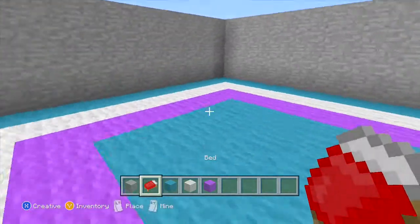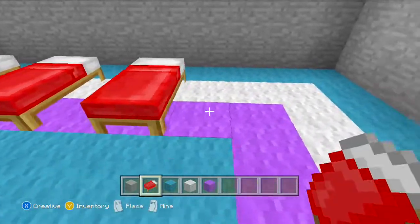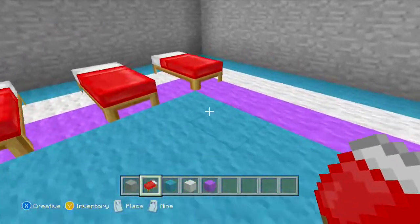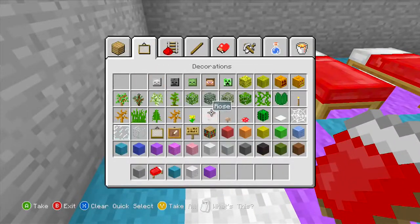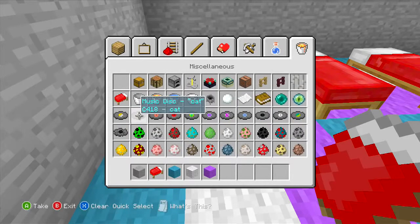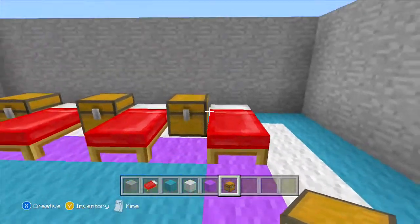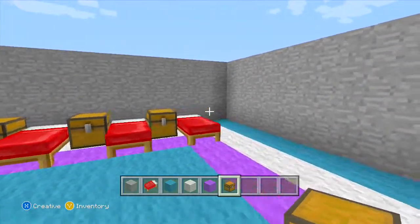Let's place some beds. We're going to have player one, player two, player three, player four — that'll be fine. We can have like a chest next to each bed, like an army base sort of thing, a really combat-style look. So a chest next to each bed: that bed, that chest, that bed, that chest, and so on.